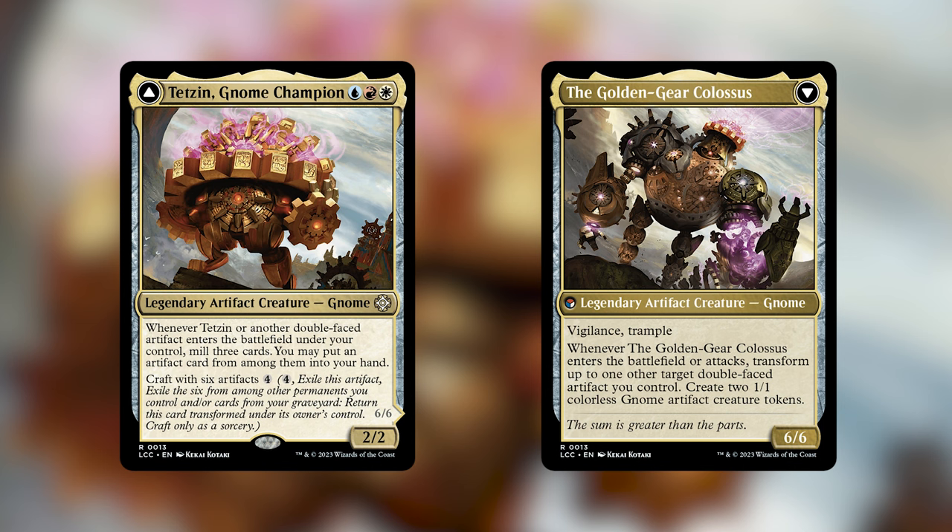It also creates two 1/1 colorless gnome artifact creature tokens. The thing that Tetsun wants us to do more than anything else is play double-sided artifacts, a synergy we haven't seen before. I've collected the best 26 double-sided cards that fit well together in this deck. That includes a bunch from the three Ixalan sets, but a few from Transformers, a couple from Innistrad, and even some Phyrexians. Let's see how this deck works and see if this new synergy brings new life to the strategy.